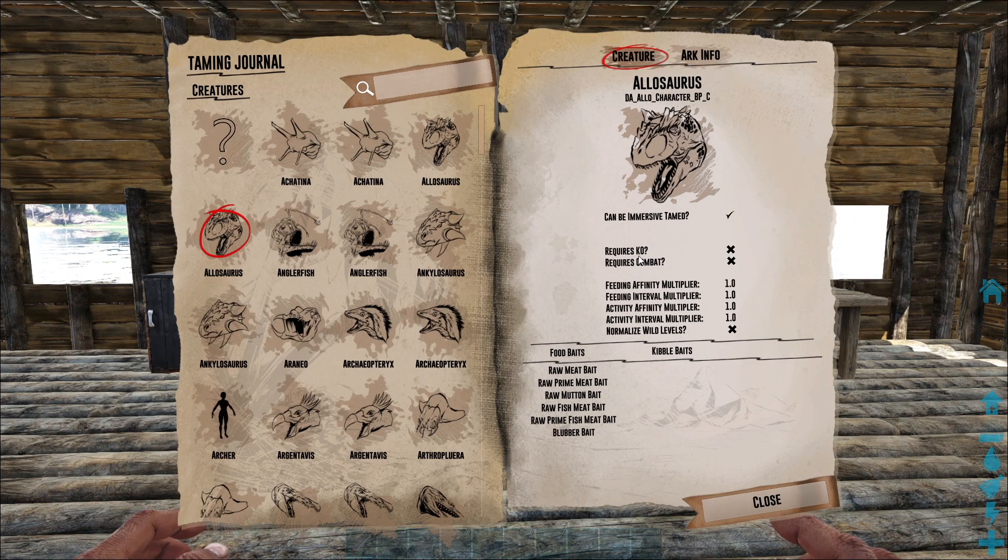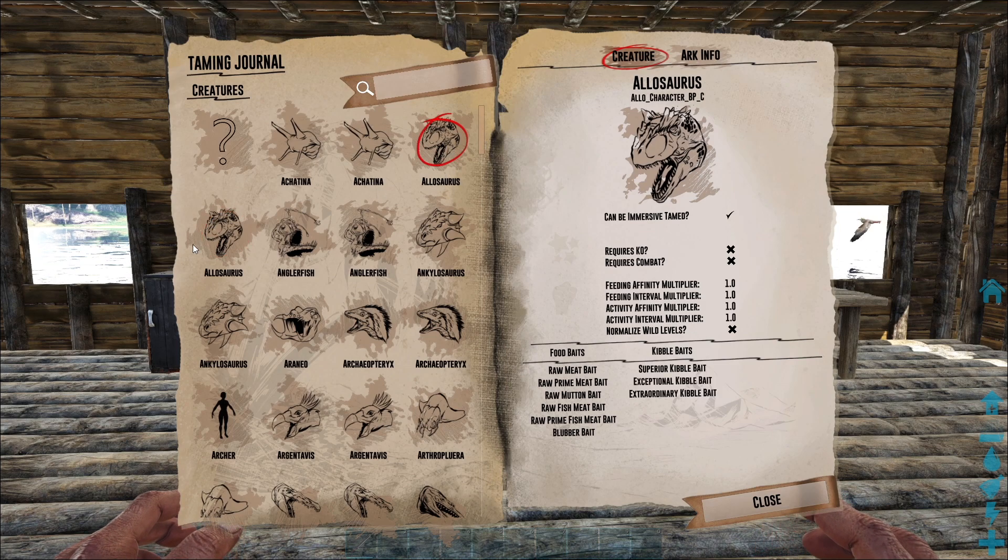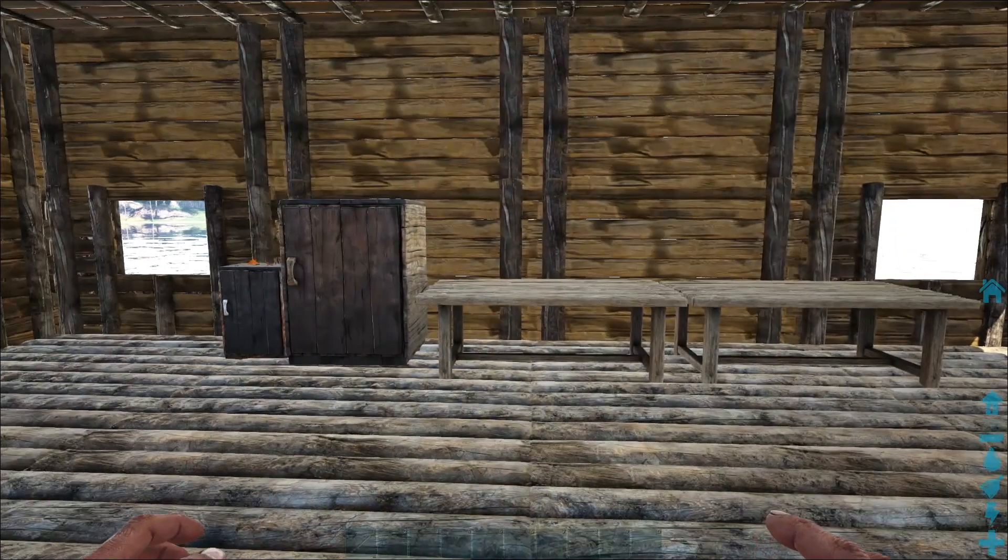It can be immersive tamed. Requires KO: no. Requires combat: no. So this allosaurus doesn't require combat. There are two allosaurus entries — you can check the other one. You can also use kibble baits for the allosaurus and it doesn't require combat, so that is good. The information is here, and this taming journal is very important — you should always have it.